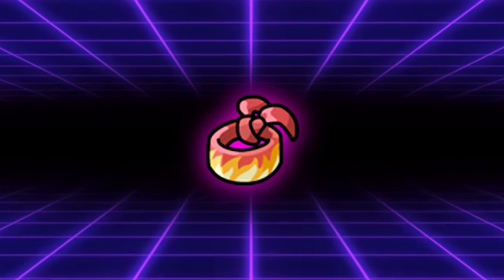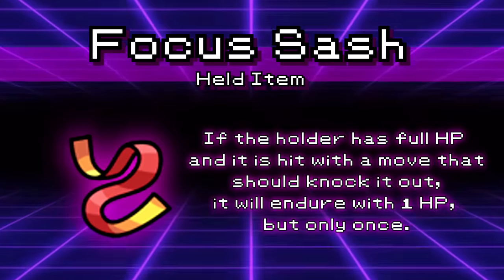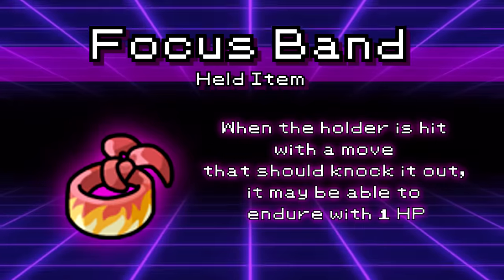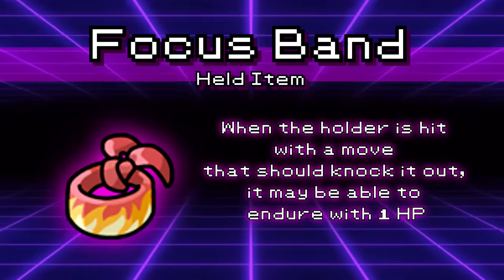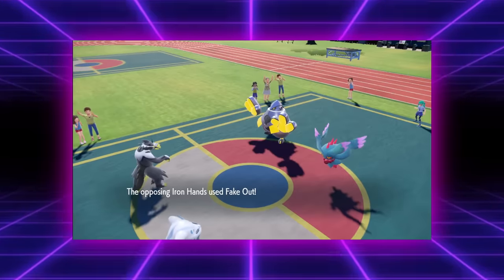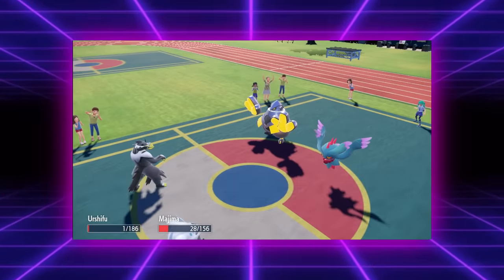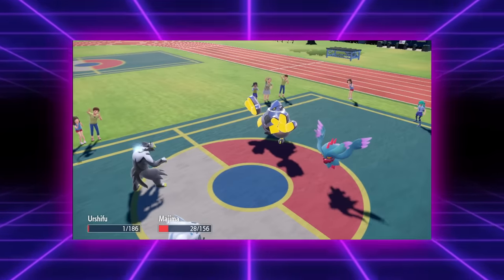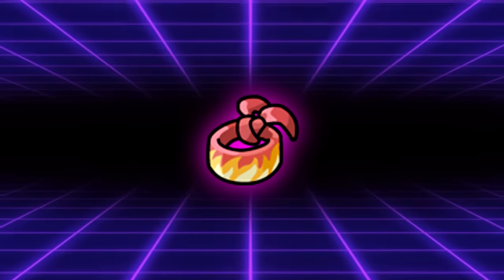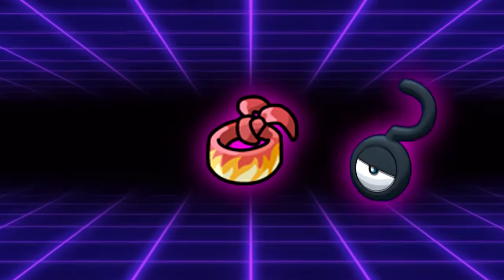The Focus Band is the most useless item you never want to see in competitive Pokemon — a much less successful younger sibling to the Focus Sash. While the Focus Sash allows the user to survive any attack at 1 HP if at full health, the Focus Band allows the user to survive any attack at 1 HP no matter how low their HP is — 10% of the time. So basically you don't have an item 9 out of 10 times. The only upside is that it can activate multiple times, but that's unlikely in a tournament. That said, it's almost certainly seen some major success in VGC tournaments — I just don't know where.